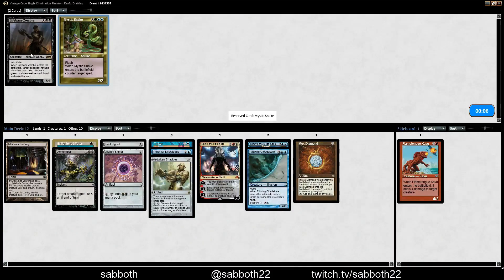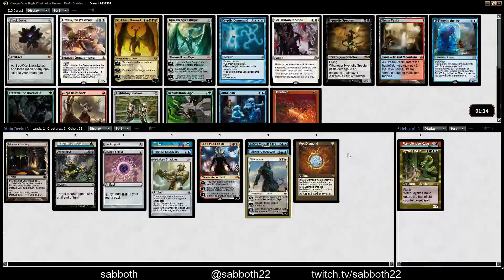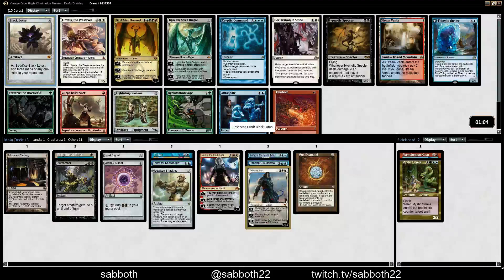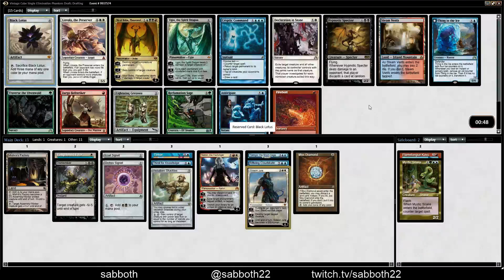Mystic Snake, Lifebane Zombie — don't really care about either of those, although Mystic Snake looks better. Gideon Jura's fine. We did it — we got Black Lotus! Kind of the premier piece of power, maybe the most exciting card in the set. You could make an argument for Sol Ring being better than Black Lotus, but I'd probably always just pick Black Lotus first because of how iconic it is — and it can't be that wrong. In this pack it's far above everything else.